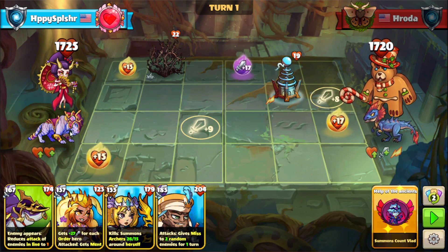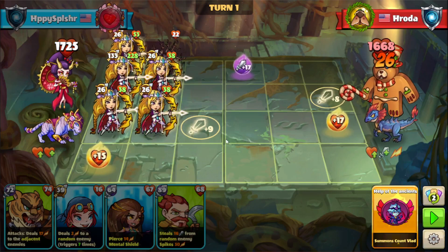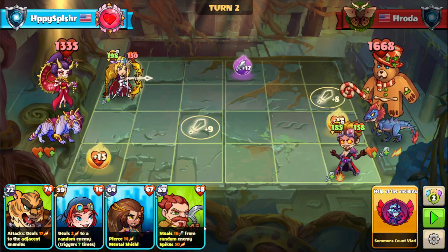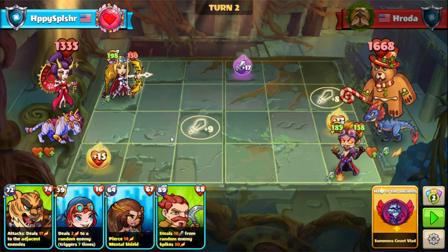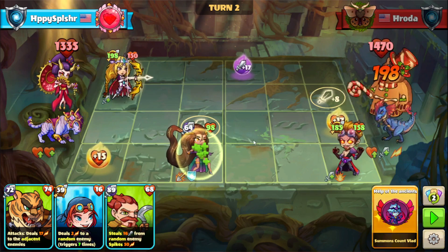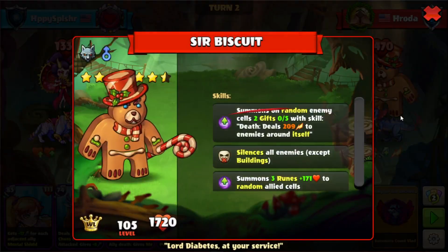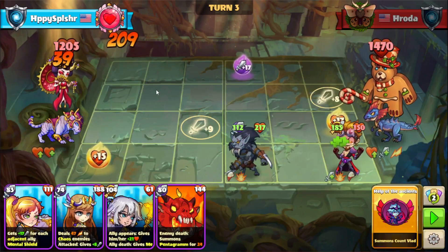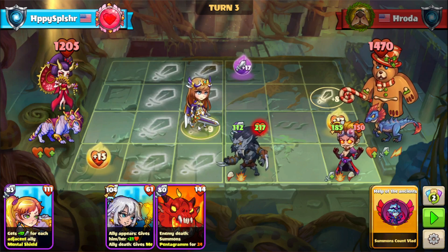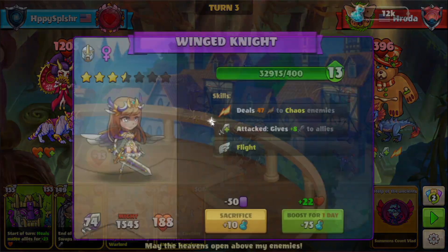At least we're starting first this time. I'm going to go with Athena on B1 to get some extra summons and have some protection, also clearing out the building so they can't use it as protection. We have this Strik wiping out our heroes because of that. We'll go with the hero with the mental shield just to block. They summon their gifts that can deal some damage, so I'll play out the rest of our heroes. Going with this melee hero on C3 to see if we can force the silence or just deal some damage against this chaos hero.